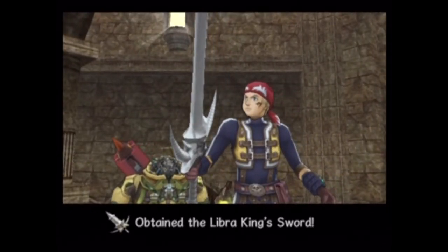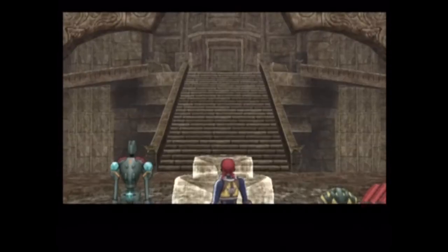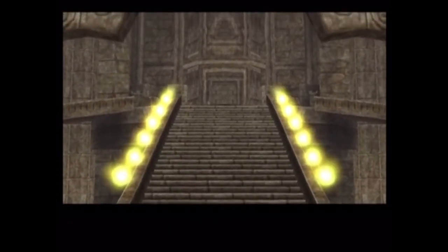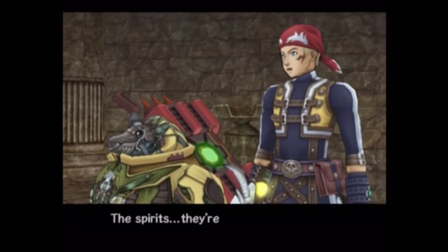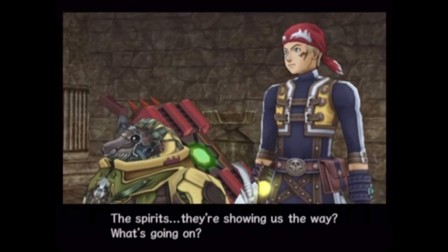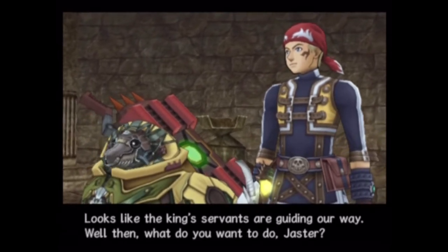The Libra King sword - you can combine it with other swords to make it stronger. But it doesn't result in a seven-star sword. We need it as a plotline key item, essentially. The spirits, they're showing us the way. Looks like the king's servants are guiding our way.